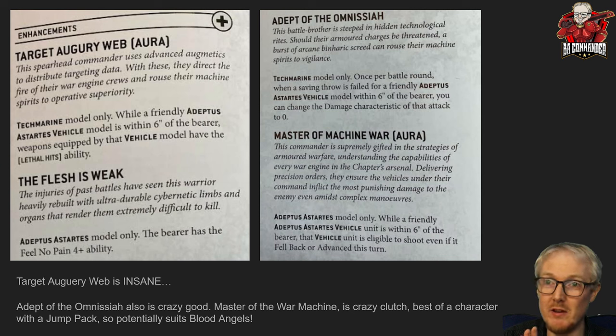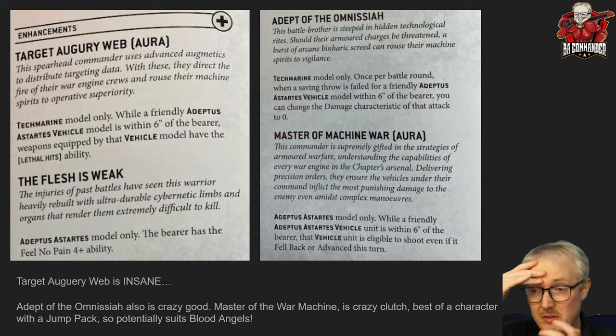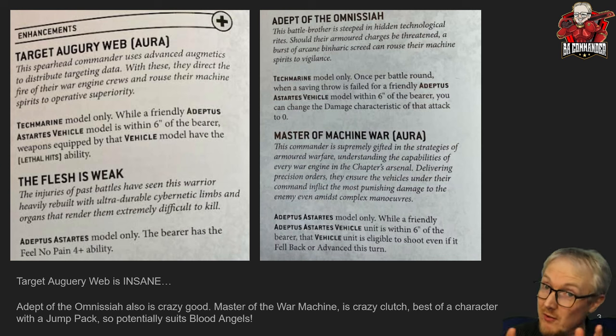The first enhancement is the Target Auguritary Web — it's an aura for a Techmarine. While a friendly Adeptus Astartes vehicle is within six inches of the bearer, weapons equipped by that vehicle have Lethal Hits, meaning auto-wounds on sixes. The Techmarine can be hidden — he's Lone Operative within three inches of a vehicle, so opponents can't shoot him unless they're within twelve inches. He could be surrounded by three or four vehicles within six inches, giving Lethal Hits to all of them. Good positioning on this Techmarine is going to be top-tier play.